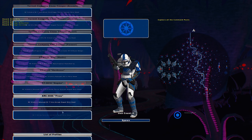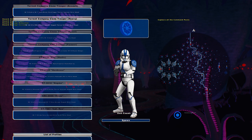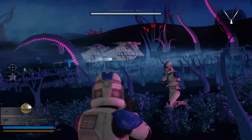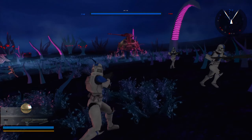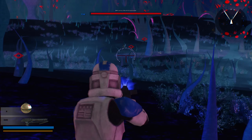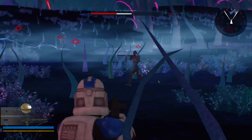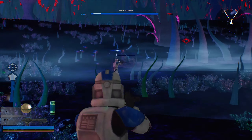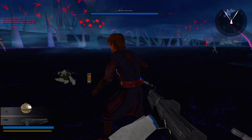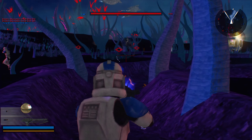Look at all these clone boys — we got Rex, Fives, Dogma, Hard Case, Kicks — basically everybody from the actual Season 4. Umbara is like my favorite arc and here it is. Look at those LAATs, the 501st — no one messes with the 501st. The intro is so perfect for this map. It's Anakin! Season 4 Anakin is actually leading us into battle. This is so sick — the voice lines are amazing.